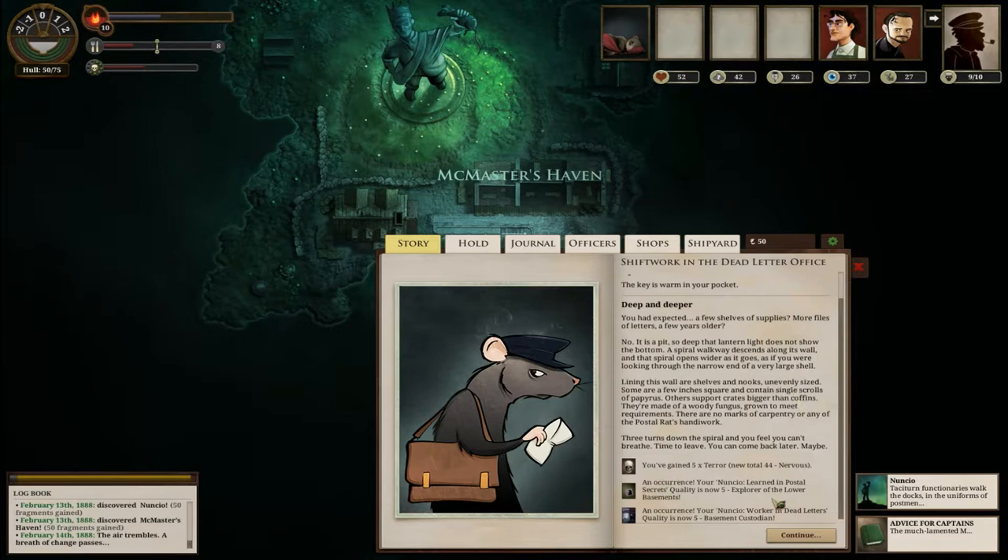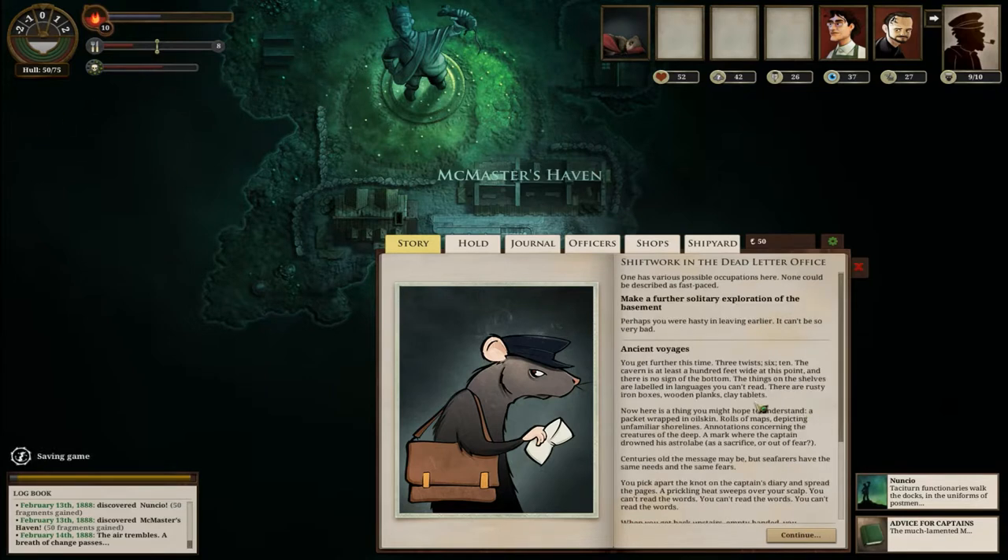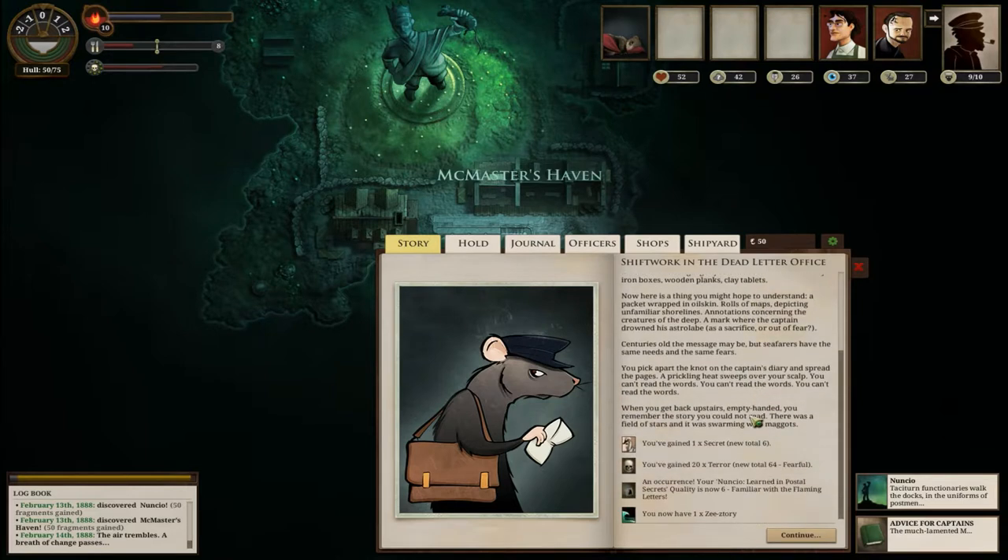Okay, so that gave us a bunch of terror. We're now 'Explorer of the Lower Basements' and also 'Basement Custodian'. This thing just keeps on going. My terror is pretty high but it's been higher - let's do it. You get further this time - three twists, six, ten. The cavern is at least 100 feet wide at this point. Did I lose crew? I did - I lost that earlier.